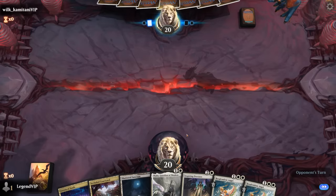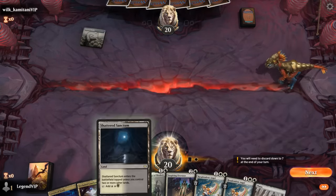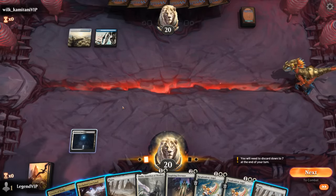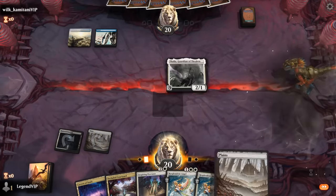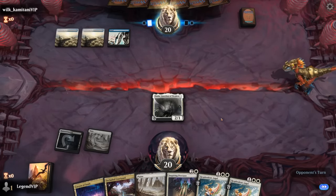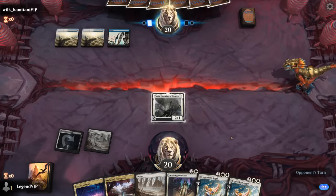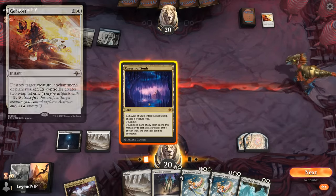We're on the draw with a keepable hand. Thalia has a bit of disruption and hopefully we'll find some bigger lifelinkers to synergize with Resplendent Angel. Opponent is on blue-white. Turn two Thalia — we could make it uncounterable here or save Cavern for Angel. Let's save Cavern for Angel. Thalia resolves. Opponent says Thalia gets lost.